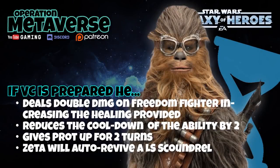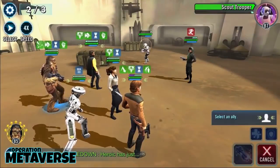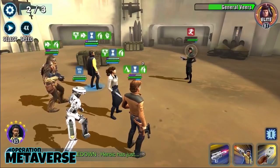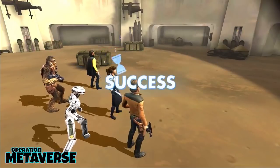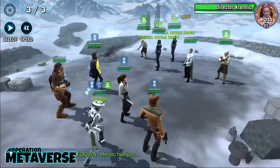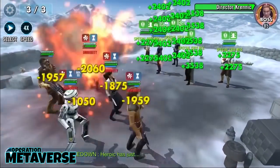Vandor utilizes prepared in two ways. First, his Freedom Fighter special deals double damage, which increases the healing provided to a target ally, heals himself for the same amount, reduces its own cooldown by two, and gives all prepared allies protection up for two turns. His second, coming from his zeta'd unique, will also revive a light side scoundrel ally at 60% health when they're taken down. Prepared is removed after doing so, just like every ability we mention here.